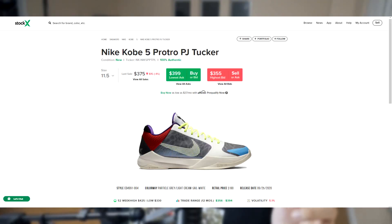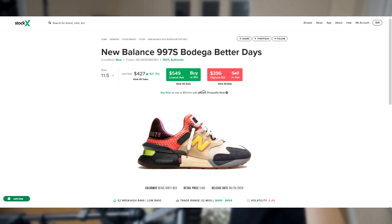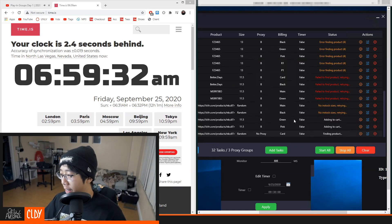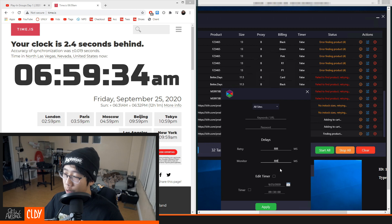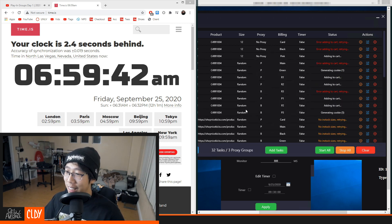The next drop I'm going to be going for are the PJ Tucker Kobes and the Adidas Top 10 Boba Fett collab they're doing with Star Wars. This drop was at 7 a.m. on September 25th for me — for others it is 10 a.m. EST.